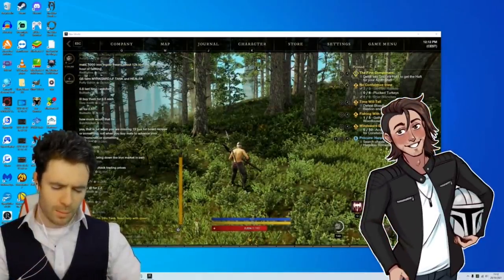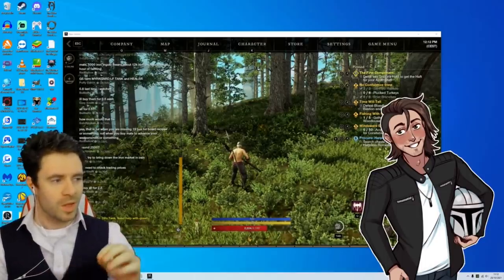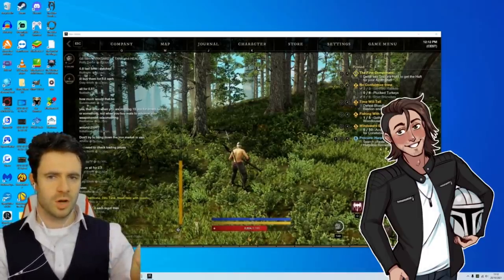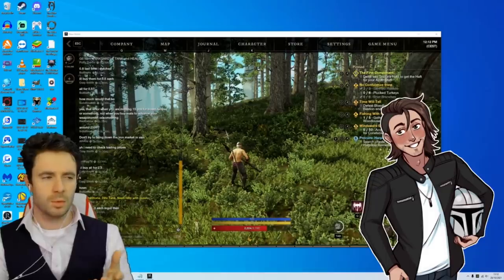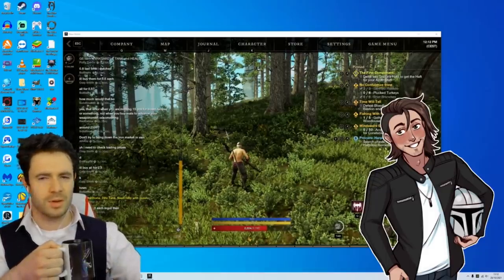Now Callum, you know way more about coding than I do — I know very little, and you know quite a lot. As far as I'm concerned, the text box is just a box that you type words in and other people see them. I wouldn't imagine it could be used for coding, but apparently it can. Could you just explain what's happening with this?